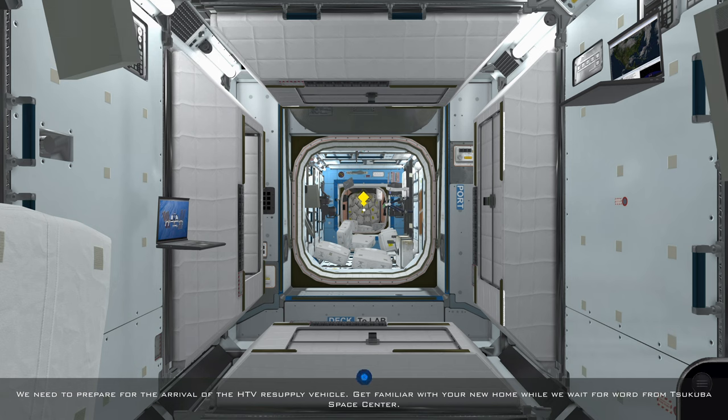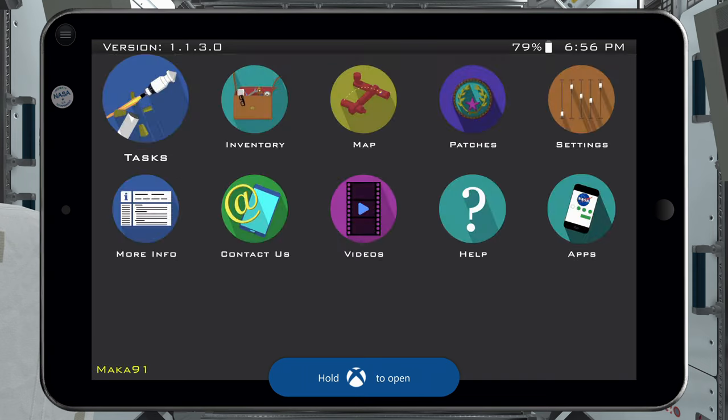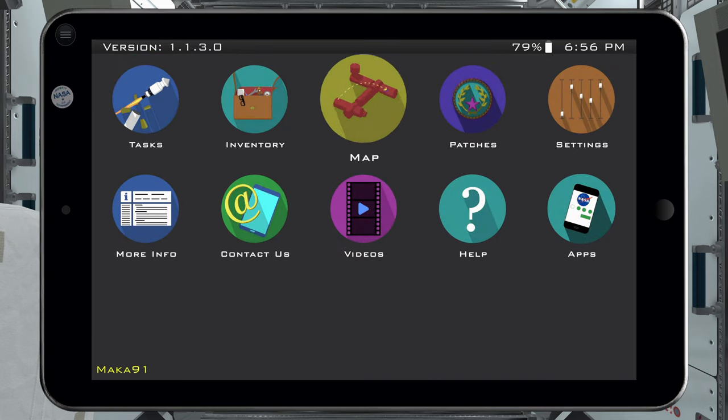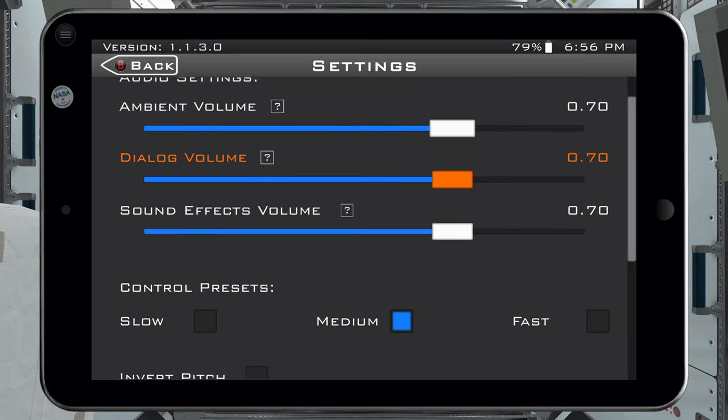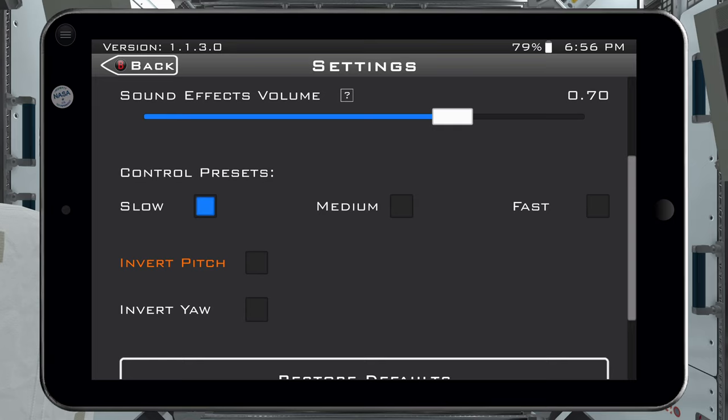Press pause — you do have to wait for some of the dialogue to cycle through — but once you can, pause the game. I'm going to recommend that you go to settings, then go to controller preset, and I would highly recommend selecting Slow. Also, if you are an inverted player, you want to invert pitch as well.